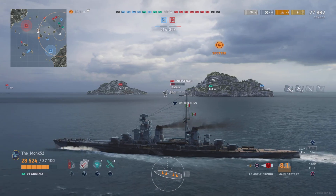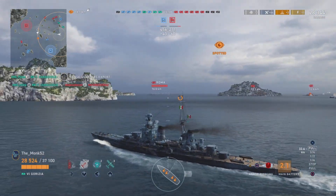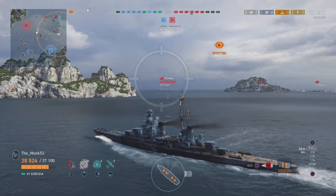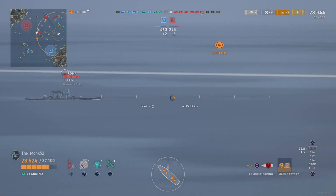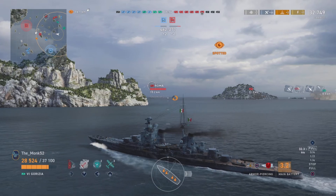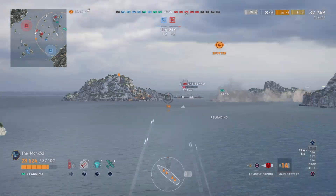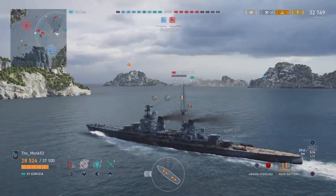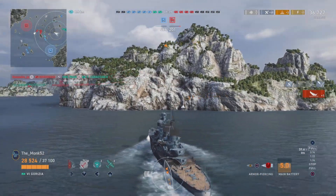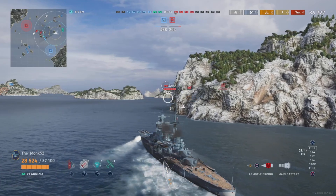There are a couple of Gneisenaus we need to be careful of, but they're focused on our division mate. The Caracciolo has picked up a close quarters expert, which is pretty common — Caracciolo is very good at secondaries. We're switching to AP here. Italian AP from the cruisers is actually quite good, even against Gneisenau. We fire and get three pens — not bad at that range.